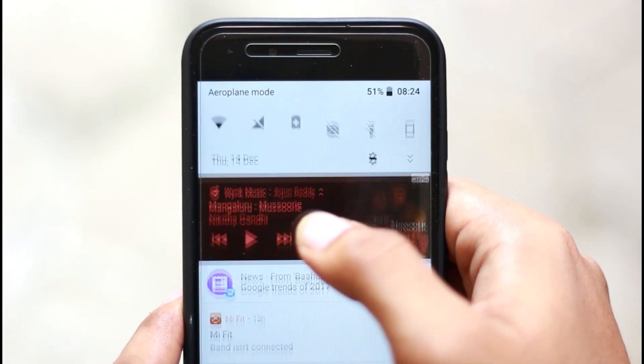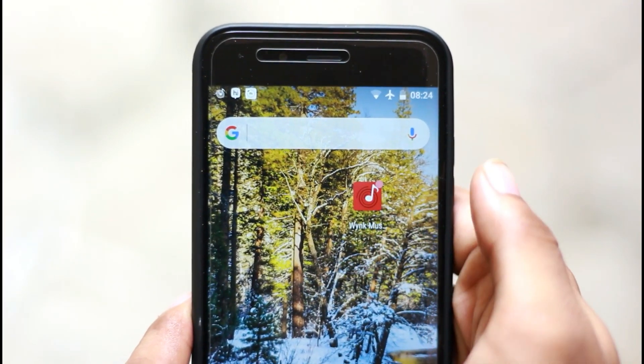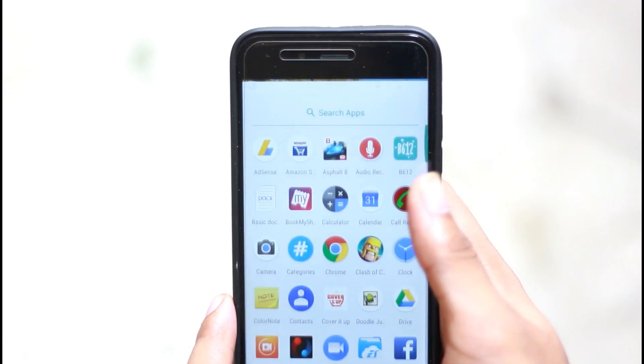You can do notifications and press the notification. You can enjoy. Under the hood is a very nice performance, so the phone will be faster.